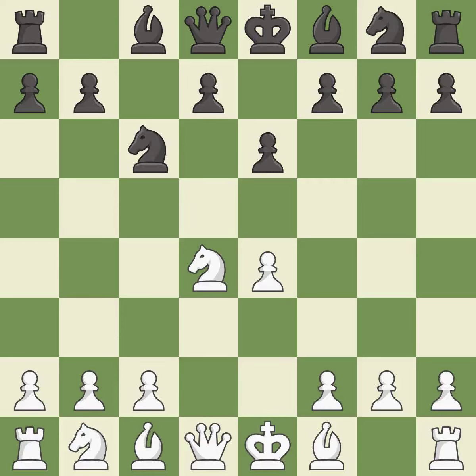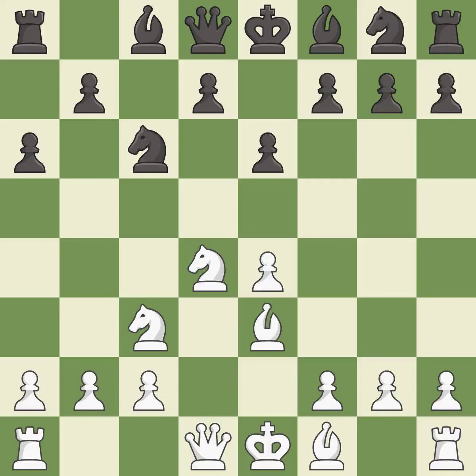Nc6 challenges the knight on d4 and controls the e5 square. Nc3 defends the e4 pawn and puts more pressure on the d5 square. a6 prepares the b5 pawn push and stops white pieces from coming to b5. b3 develops the bishop toward the center and supports the knight on d4. Nf6 develops the knight toward the center and attacks the e4 pawn.